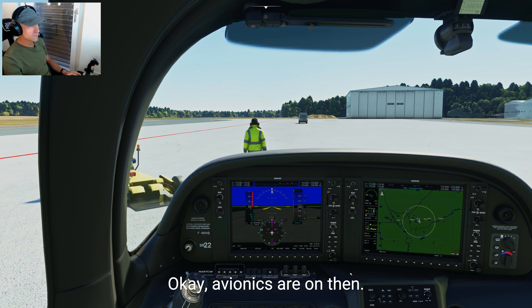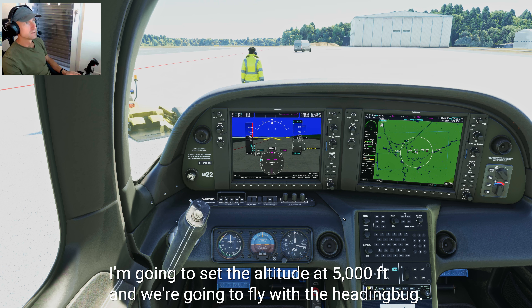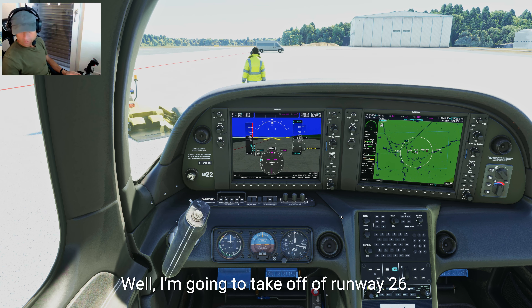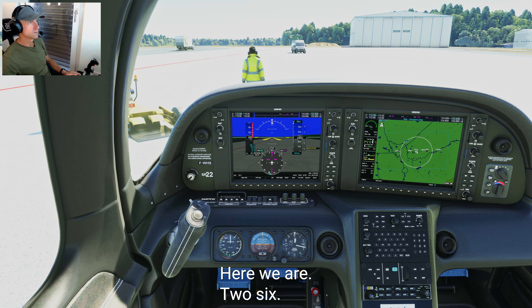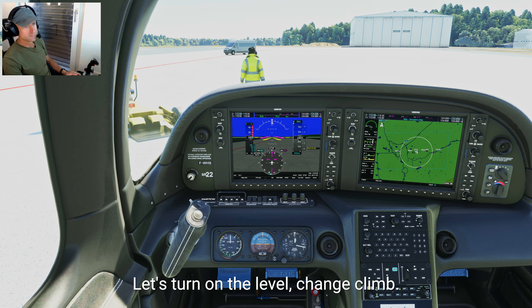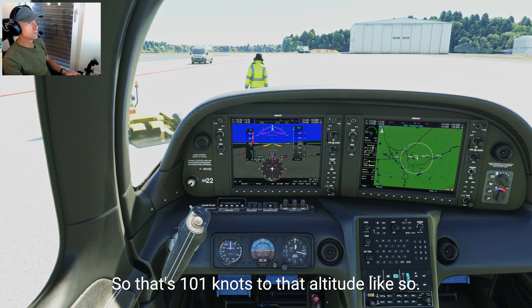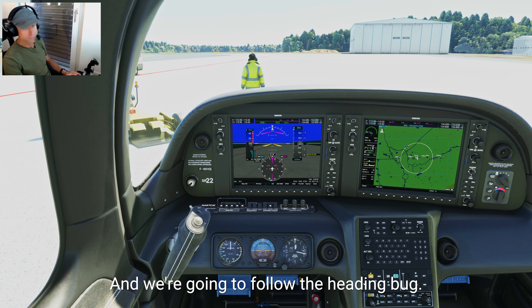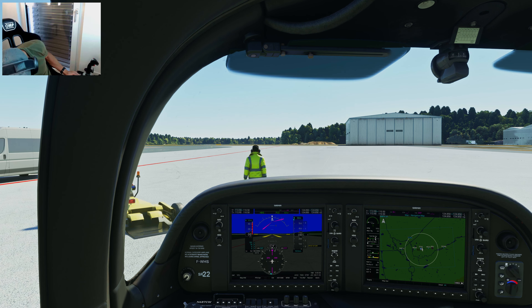Avionics are on. GPS and autopilot: I'm going to set the altitude to 5,000 feet. We're going to fly with the heading bug. Taking off runway 26, so let's set the heading bug for 260. Let's turn the flight director on and use the level-change climb at the optimum climb rate — 101 knots to that altitude. Then follow the heading bug — turning that on as well.